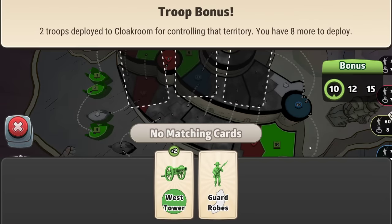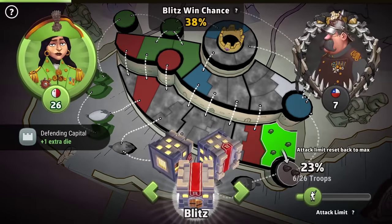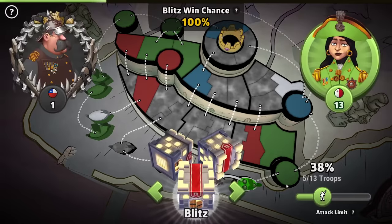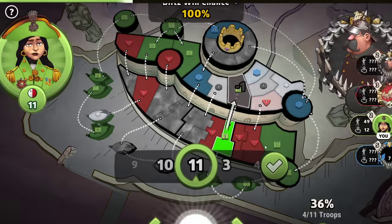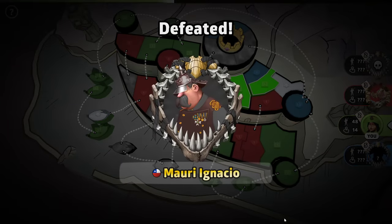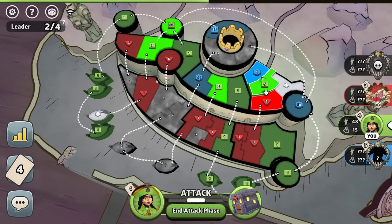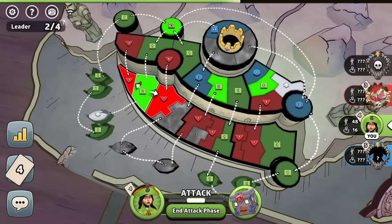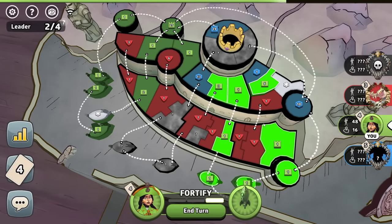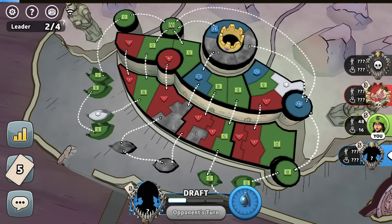I'll take these and I mean, I think this is probably fairly well defended. We're going to come over here and try to take the bot, cause I think they did most of the work for me already right there. Let's go for you a little bit as well. Where is the rest of this bot hiding? We'll hit you over here. It's not crazy worth it for two cards, but if the bot's going to be taken by somebody, I'd rather it be taken by me. Was it worth it for the troops? Probably not. We got the bot out of there.